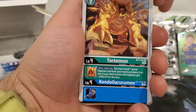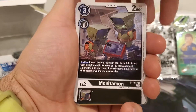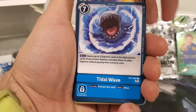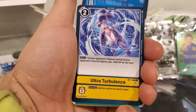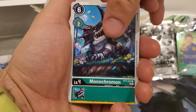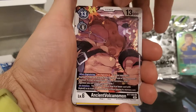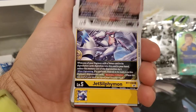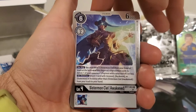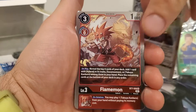Starting out we got Toromon, KendoGururumon, Monotamon, Gigastorm, Tidal Wave, Ultra Turbulence, another Monochromon, Staphylmon, Ancient Volcanamon, JetSulfumon, Sistermon Cecile Awakened, and Flamemon.